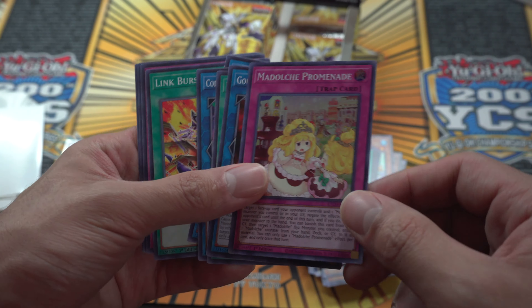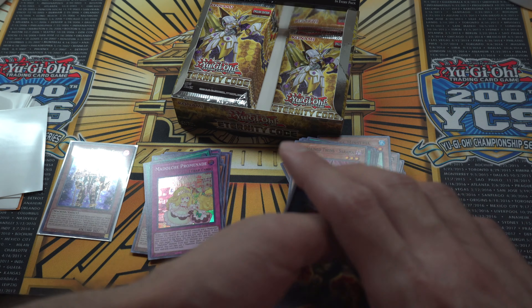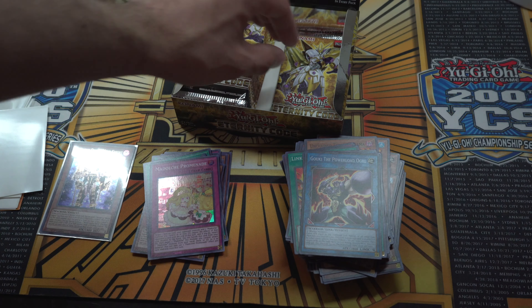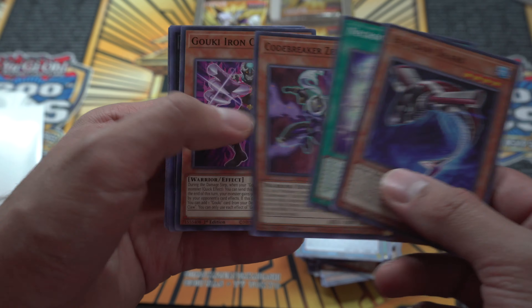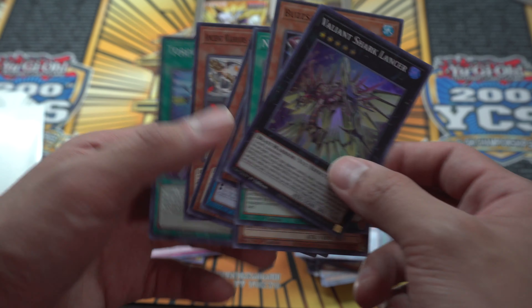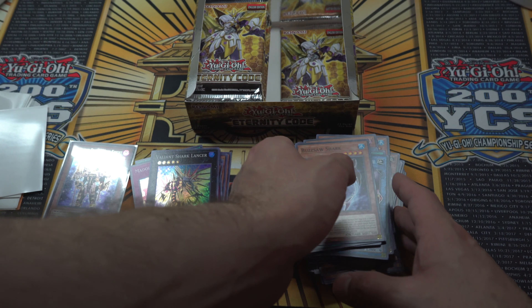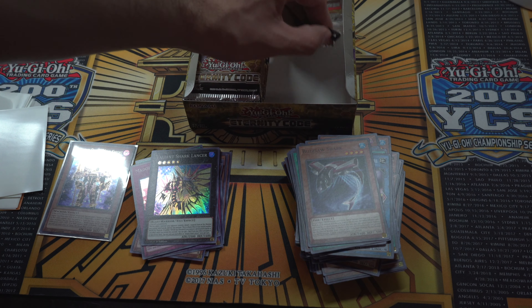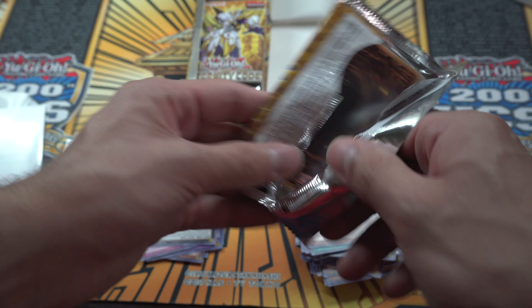We got Madouche — not the best Madouche card. The spell card is better because it essentially doubles something for them, but Madouche is a good archetype and hopefully it gets a reprint soon. We also got Shark Lancer for the Shark deck, which is pretty good. It spams out a lot of Rank 4s, and in this format with the new Master Rule you can summon like five Rank 4s or more — basically as many as you want.